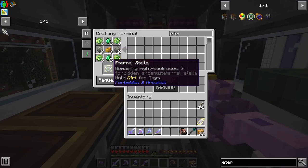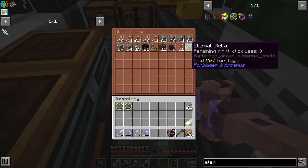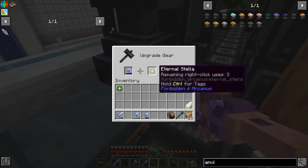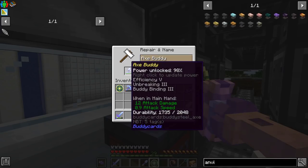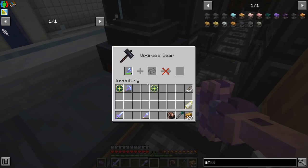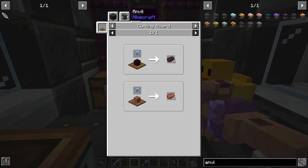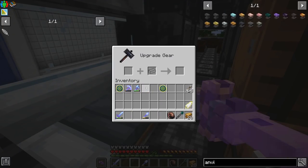After way too much mining we have enough for three eternal stellas, which is sweet. I'm going to put one away for my elytra and put one on our pickaxe. Wait — should that be in the smithing table? If I put my axe in here it just says 'too expensive.' We have too many enchants on here. I wonder if it's because it's enchanted — it won't let us put the eternal stella on. I wonder if that has to be the first thing you put on the tool.